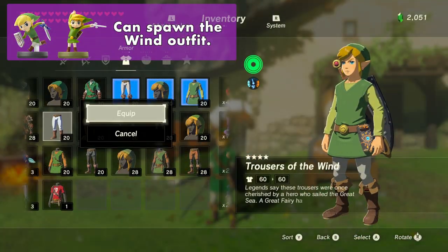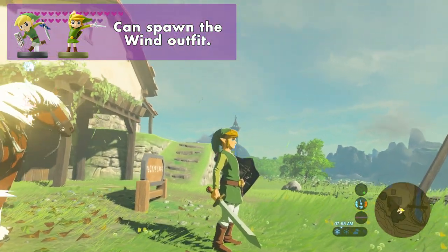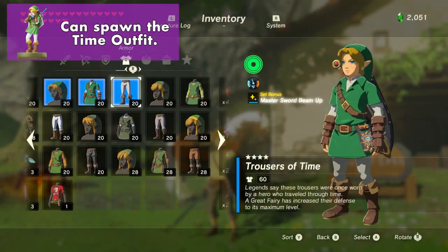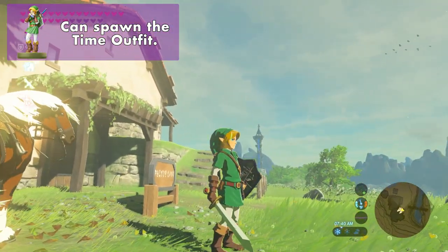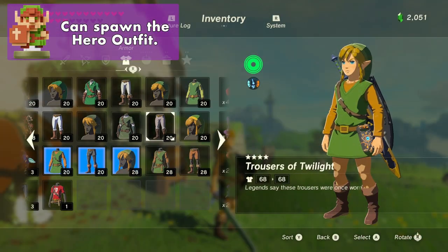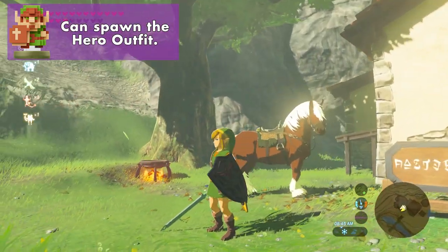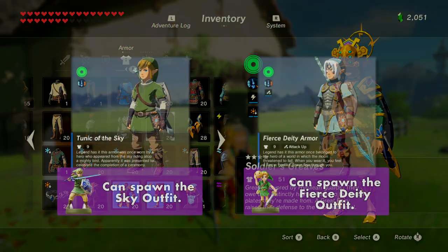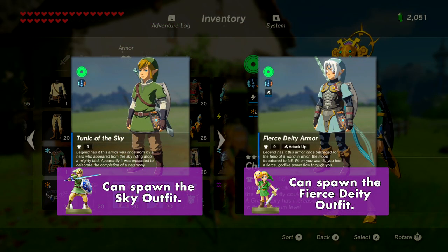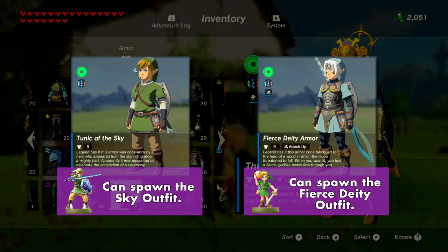In the second set of Amiibo, you have a chance of unlocking the Wind Outfit, making Link resemble his appearance in Wind Waker. In the third set, you can get the Time Outfit, making Link resemble his appearance in Ocarina of Time. In the fourth set, tapping the 8-bit Link Amiibo can get you the Hero outfit, making Link resemble his original 8-bit sprite. There's also a special Sky outfit from the Skyward Sword Link Amiibo, and you can get Fierce Deity armor from the Majora's Mask Link Amiibo. Unfortunately I wasn't able to get footage of those, but they exist and they're pretty cool.